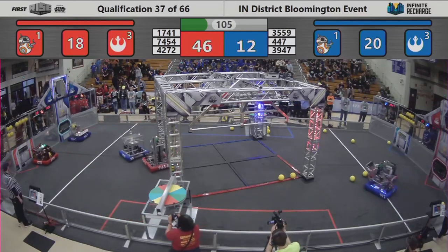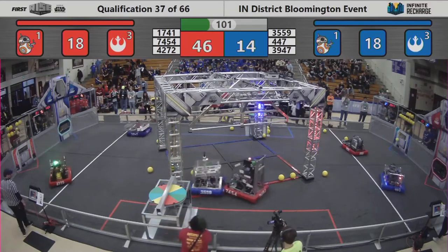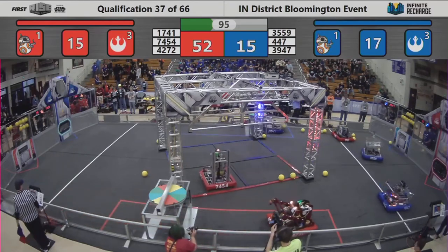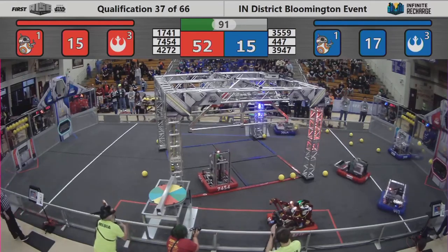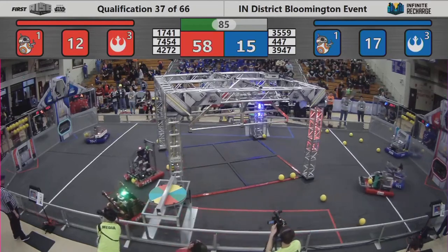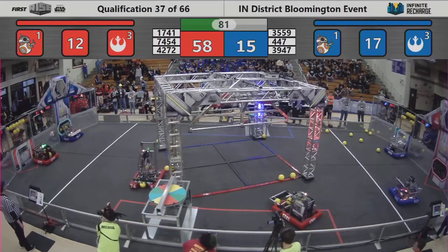17-41's going to shoot from the protected zone, to help make sure that they can get those shots off without having to worry about 4-47. Thundercats coming back to their loading station to accept more power cells. We have a volley of balls from 42-72 — 3 cells up in the outer port, 58-15. With 84 seconds left in favor of your red alliance.